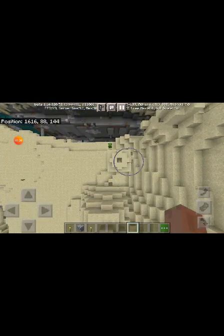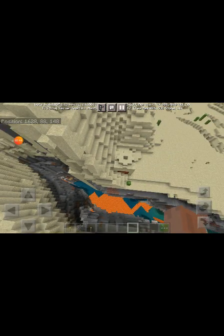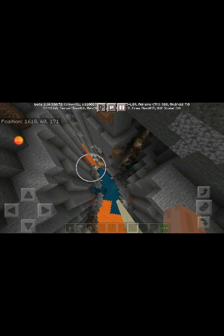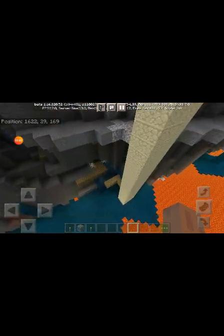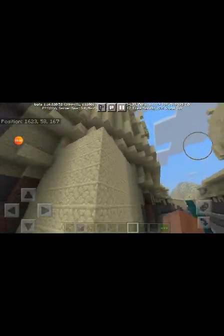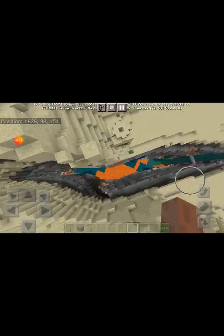It has some cool things like a ravine, a desert temple — should I say double ravine to be exact — and it has two mineshafts and a very weird, I think maybe the longest desert temple ever. Like, it doesn't reach the build limit but it still is something.